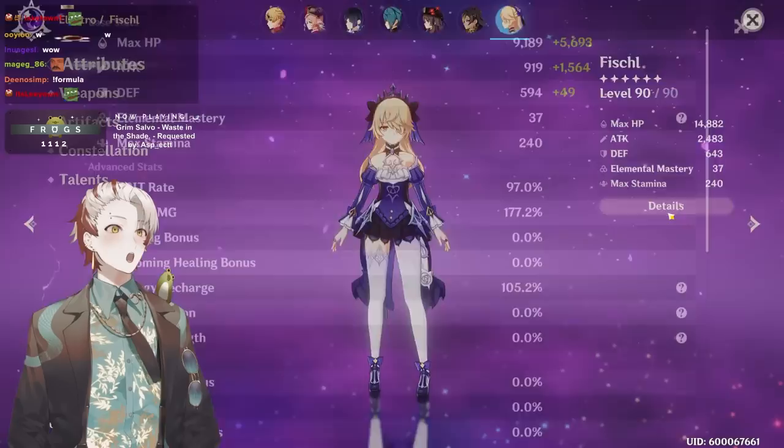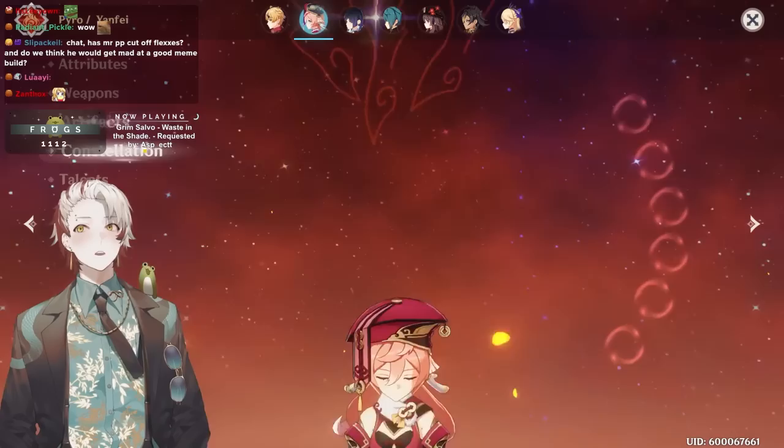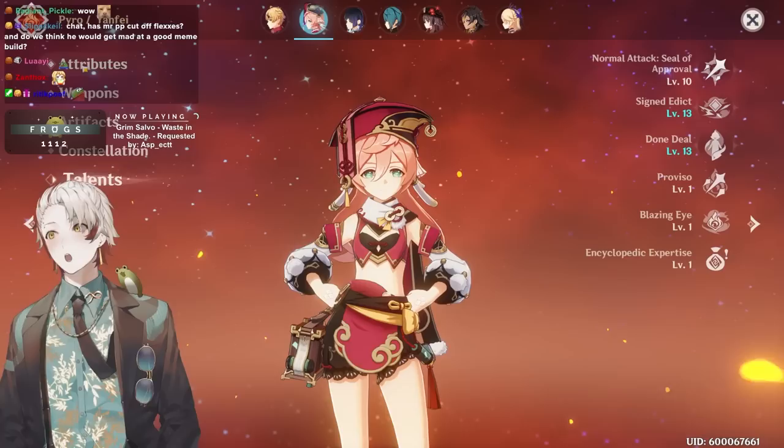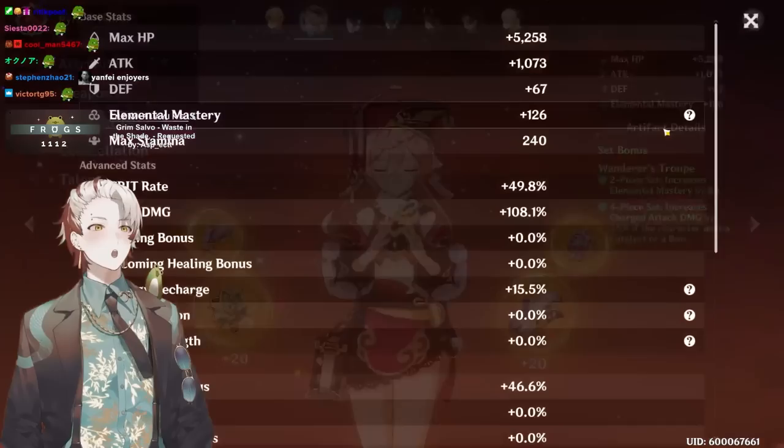What else do you have? Yenfei, C6, Lost Prayer, four-piece Wanderers Troupe, C6 purple crown. We have another Yenfei main — if DJ were here he would be yes-sirring to this build. 88 crit, 160 crit damage — pretty good, not that bad. Four-piece Wanderers Troupe, we like that.